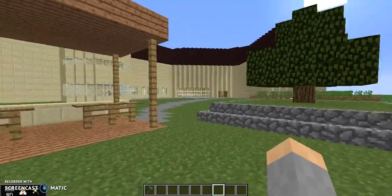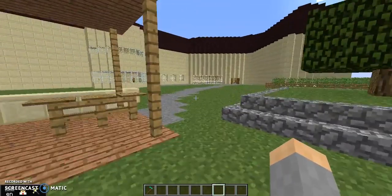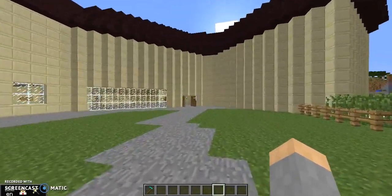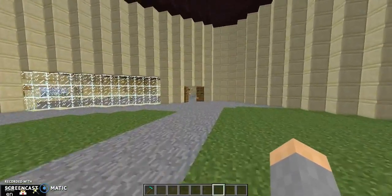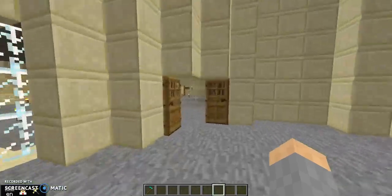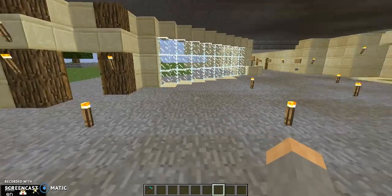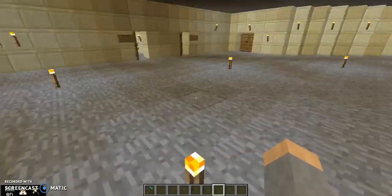Here we are in the pick-up-and-drop-off pavilion with this tree. And here is the school. We're going to go in through the front entrance.